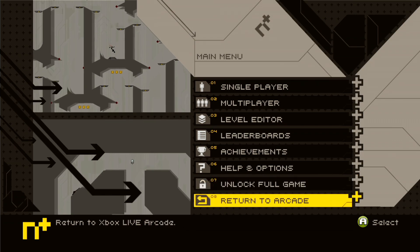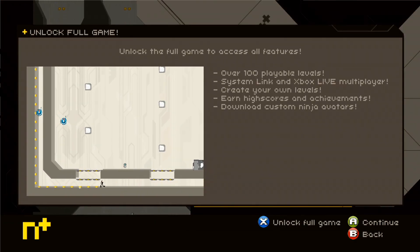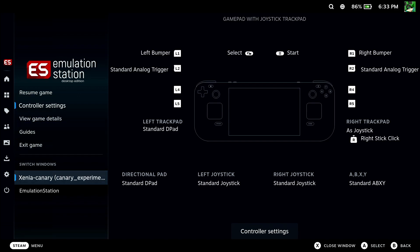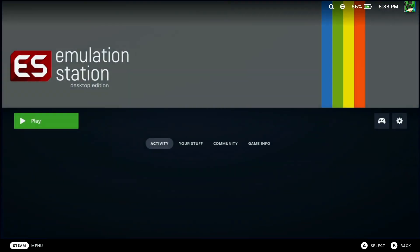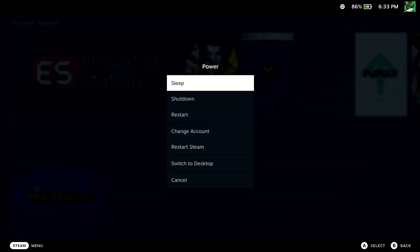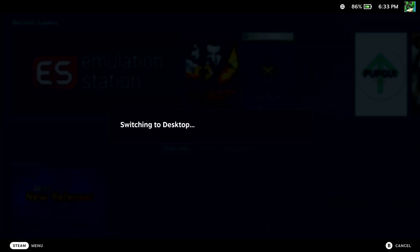Now if you just installed this on EmulationStation you're going to have to do this to get it full. Let's close out of it — doing that never works, I don't know why I do it. Close out of this and close out of this.